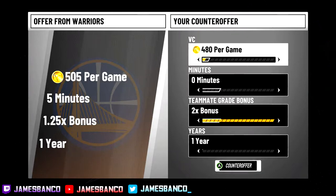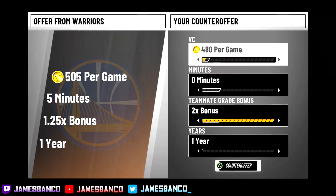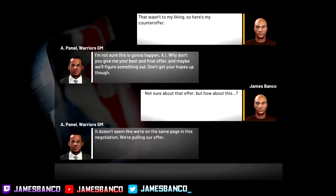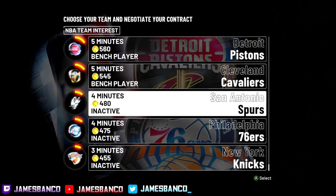The thing about this though is a lot of teams in 2K are real adamant about not giving you that double bonus. As you can see right here, they weren't really with me on the counter offer. So keep that in mind when you're asking teams for a certain contract. Definitely go for zero minutes — you might be able to get a 1.75 bonus or just 1.5, but getting a 2x bonus is never gonna work, at least not right now.